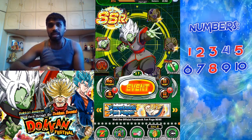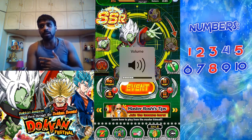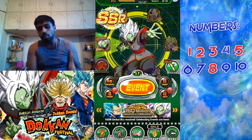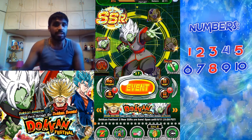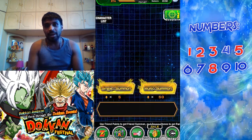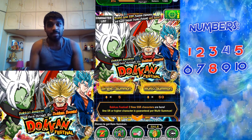All I can do is sell the character for Zenny, so I'm not getting much but at the same time I'm losing an SSR. I thought about this for a while because I saw someone who has a FIFA channel called Derek Runs Gaming and he does Russian Roulette with his packs. I thought, why not do my version of it called Dokkan Roulette. A lot of it has to do with luck, and luck plays a big part in this game.